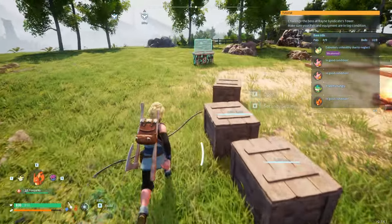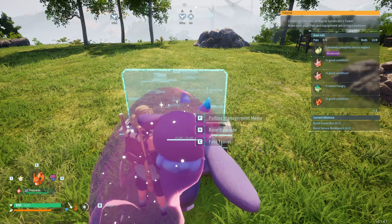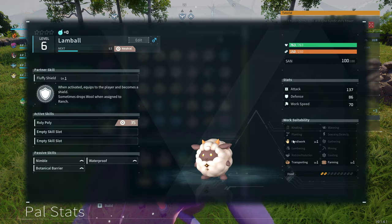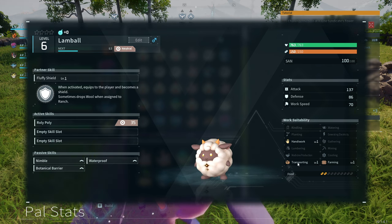Now I'll show you at the pal box. You have to make sure that your pals can actually perform the job. If you go over to your pals and press F, it'll tell you what they do. This one — the lamb ball — can do handiwork, transport, and farming.